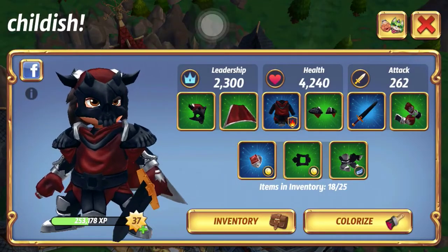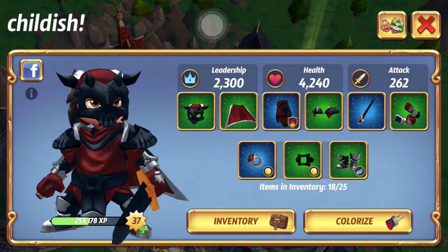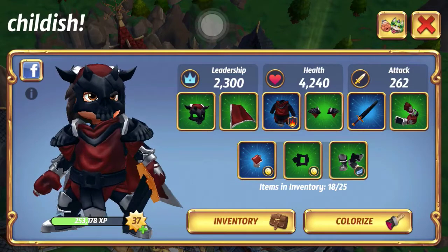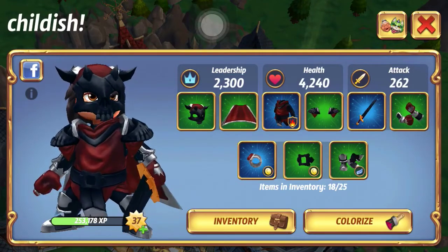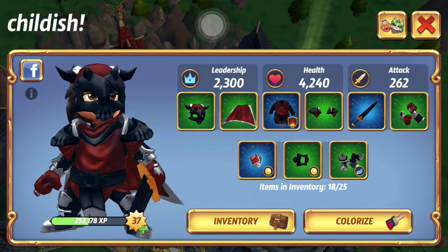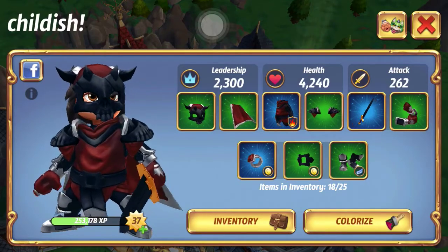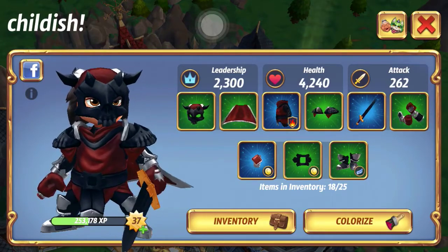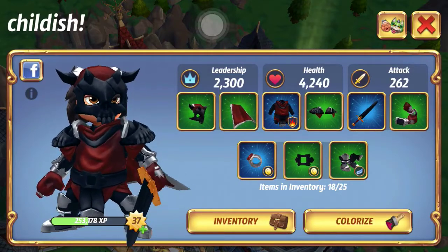We'll start with the first three attributes that the hero is based on: Leadership, Health, and Attack. As you could guess, the attack is the amount of melee damage you're going to deal. The type of melee damage is normal damage - it's not blunt, it's not piercing, but normal.